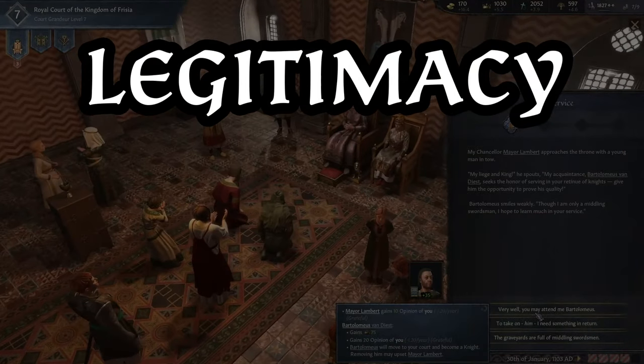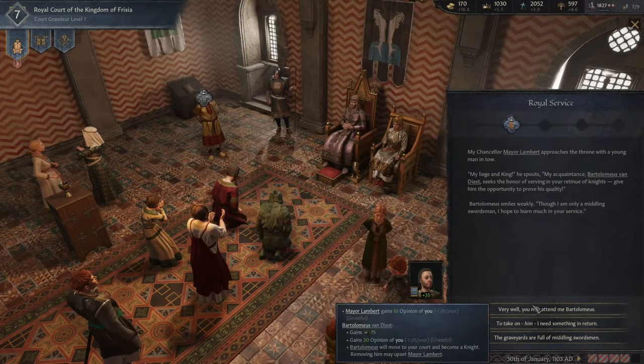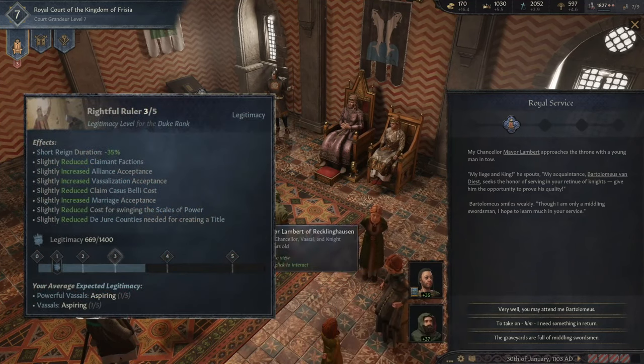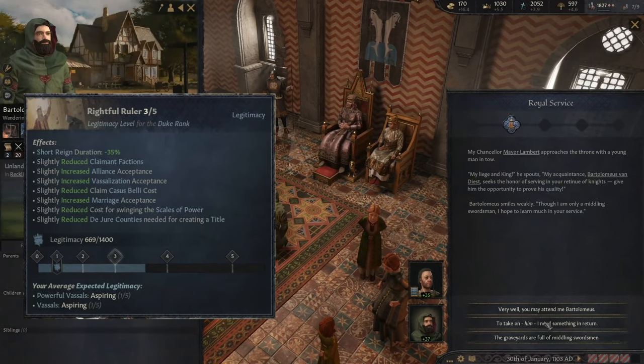Legitimacy is a new mechanic to reflect your right to rule. Similar to the stress bar, the legitimacy bar can rise or decline, with different tiers offering bonuses or maluses depending on if you are seen as legitimate or illegitimate.